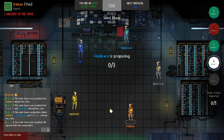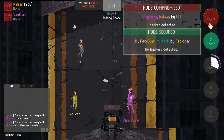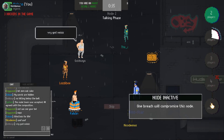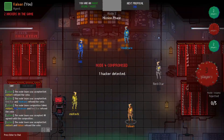On the far right of the screen is the node tracker. Hovering over each node will tell you how many players are needed to attempt to secure the node and, for larger games, how many hacks are needed to stop the securing. Each time a team captures a node, it changes colour to match, letting you see how close you are to failure.